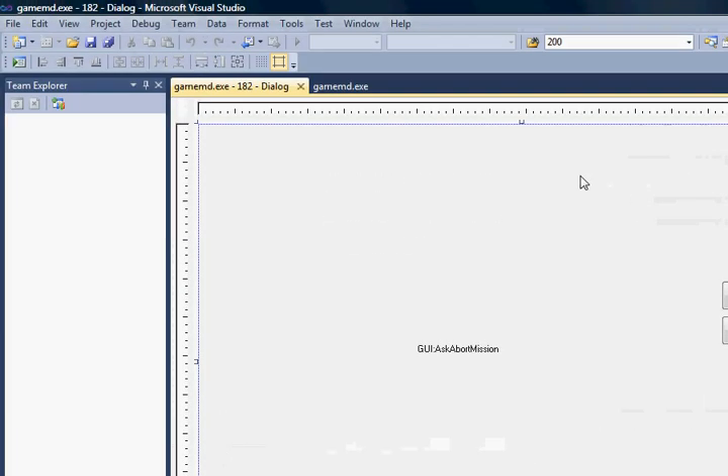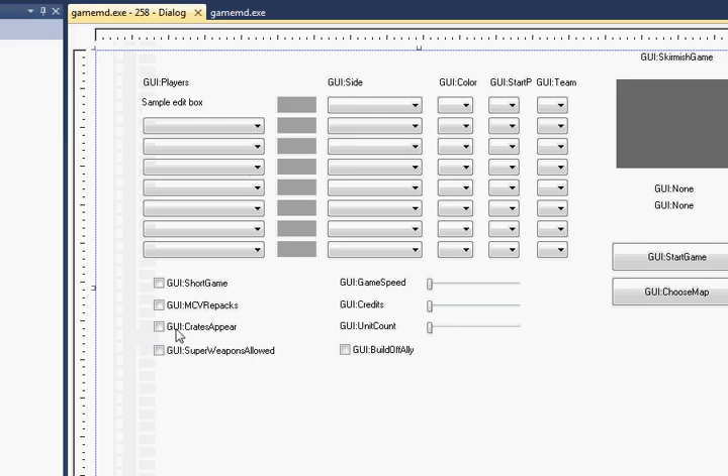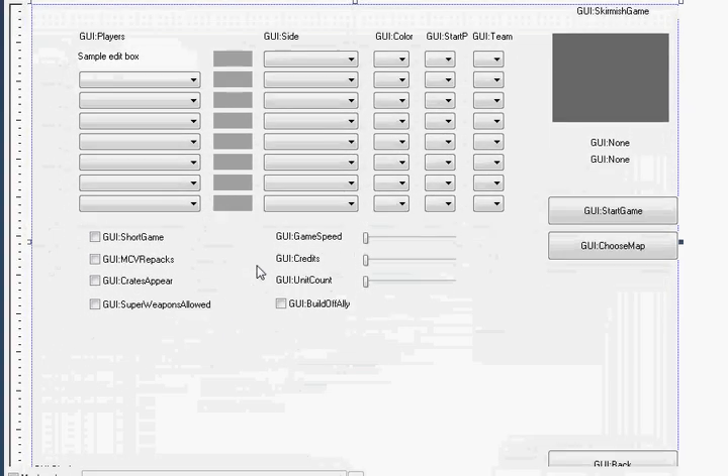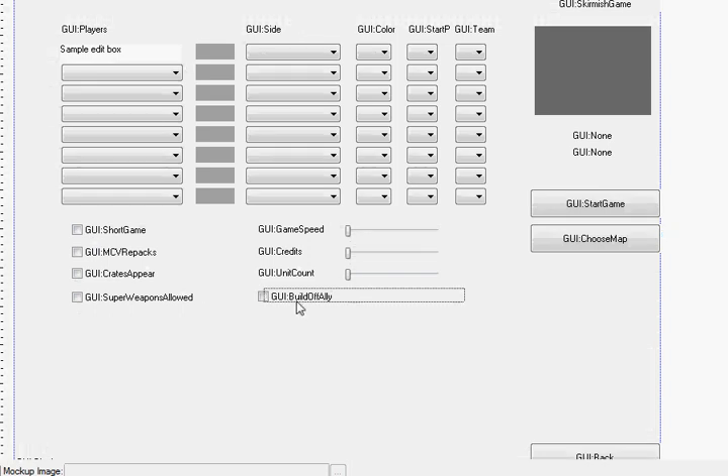Now you can go through all this and see what is what, but luckily I already know what we're looking for. That's 258 I believe. Yep, sure enough. So this is a skirmish menu.